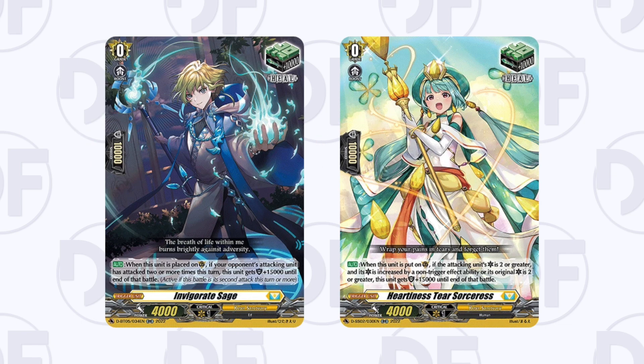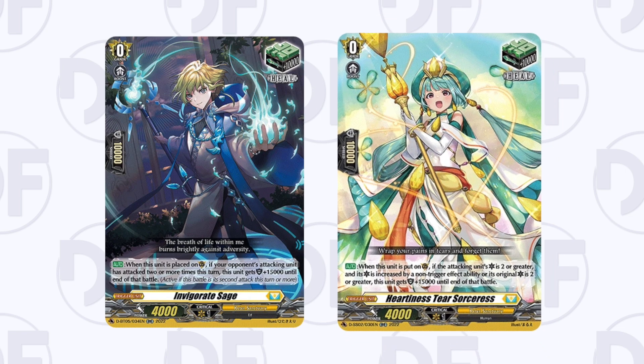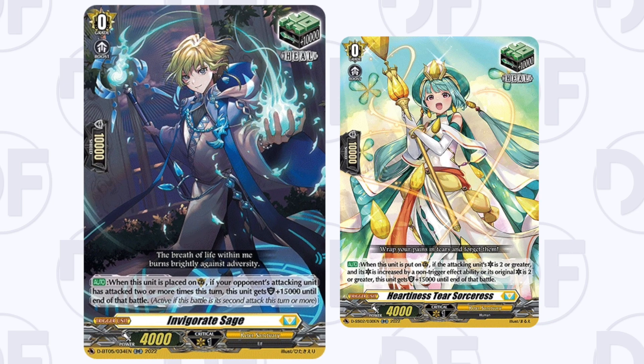There are two types, both printed in DB205 or Festival Collection 2022. These either benefit you when the opponent has an extra critical on the unit attacking due to an effect, or when a unit on their turn has re-stood at least once.